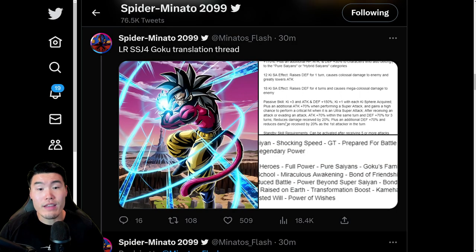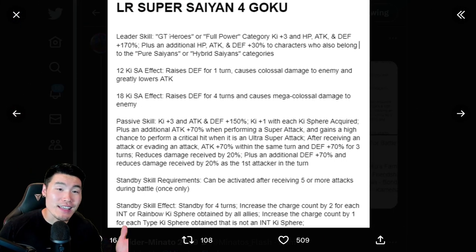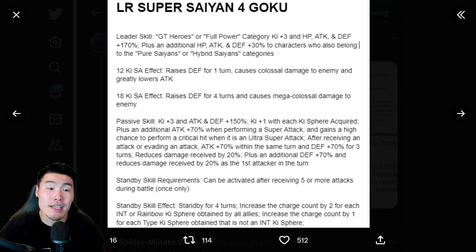So we're starting here with Super Saiyan 4 Goku. His leader skill is GT Heroes or Full Power Category: Ki plus 3, HP, Attack, and Defense plus 170%, plus an additional HP, Attack, and Defense plus 30% to characters who also belong to the Pure Saiyans or Hybrid Saiyans categories.